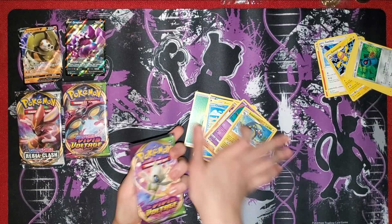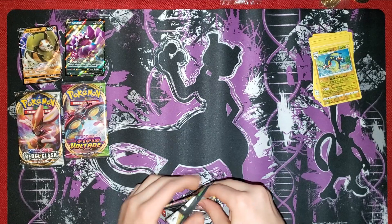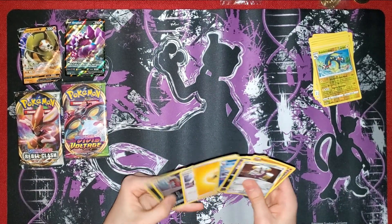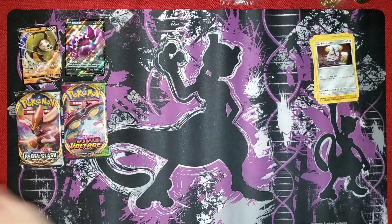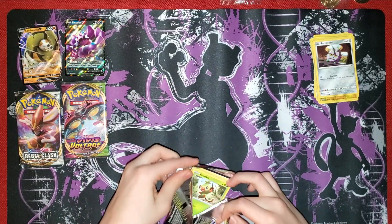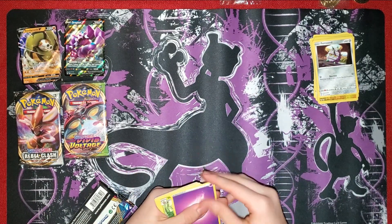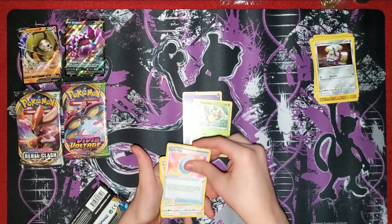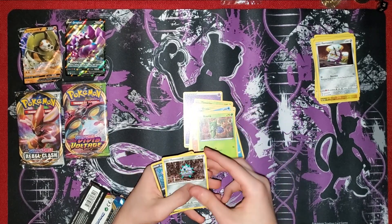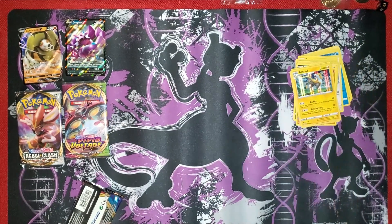Once again, another Vivid Voltage. We have a green code card - nothing as expected. Now we have normal Sword and Shield. We have a white code card. Psychic Energy, Thwacky, Lucky Egg, Double, Grookey, Sobble, Rhyhorn, Rosella, Ferroseed, Scorpi, and Bulbtown. Nothing from that.